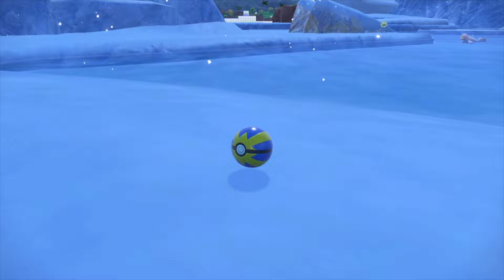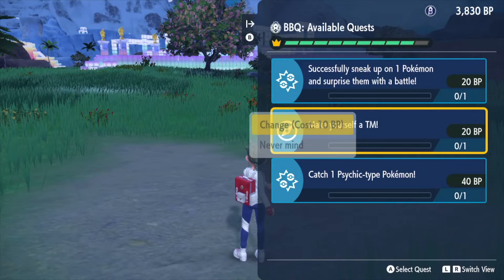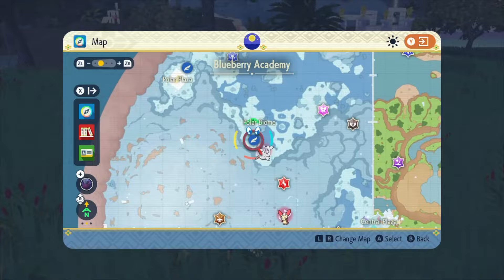Now this is the important part — this is what's going to allow you to farm BP very fast. Take a look at your quests. Change any quests which will take you over a minute to do. Whichever ones you could do right now in less than 30 seconds, do those immediately. Then stack up on quests where you can travel to a certain location and do three to four at once. In this case, I'm going to travel to the polar biome.